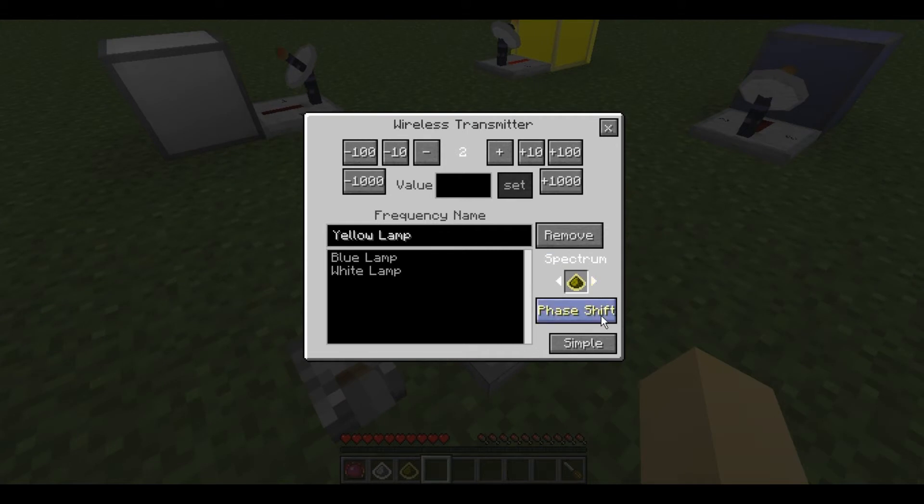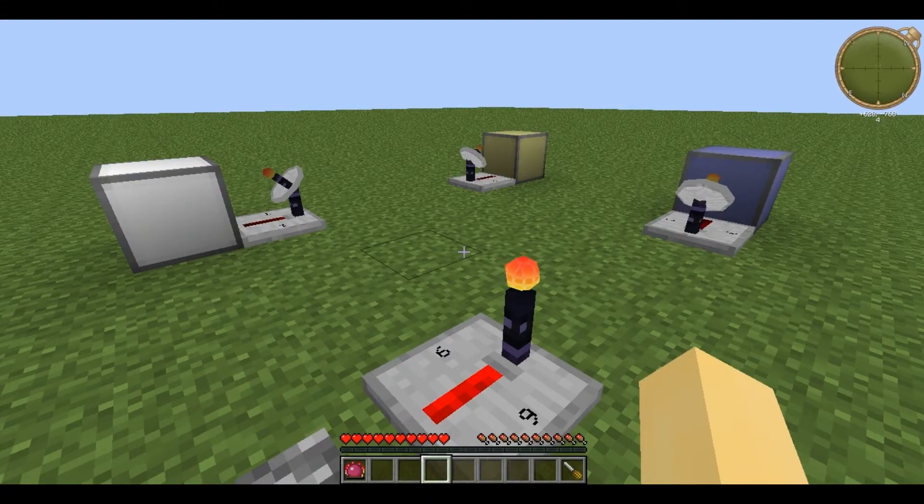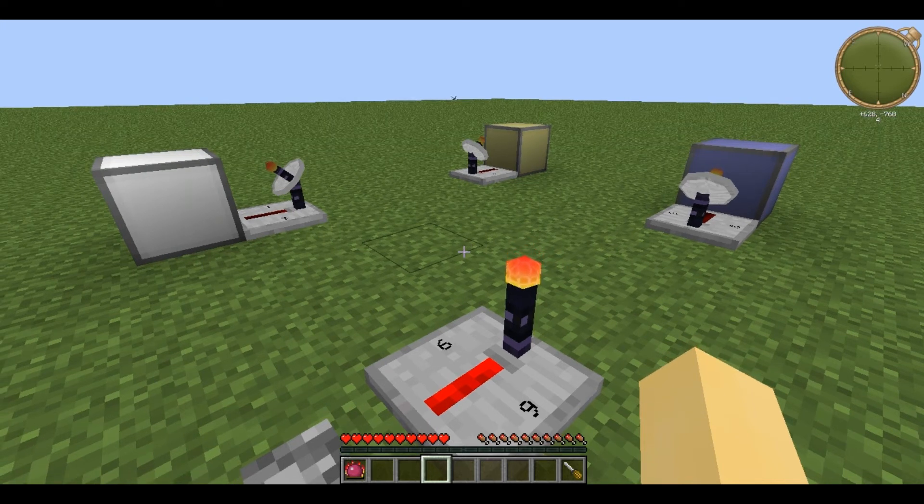I can do the same for yellow. However, if I phase shift to white it simply resets it, and all unused frequencies are by default on white. Note that this has no effect on the transmission and is used with add-ons for this mod, and thus is simply aesthetic at this point.